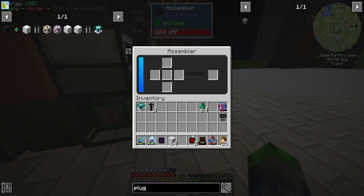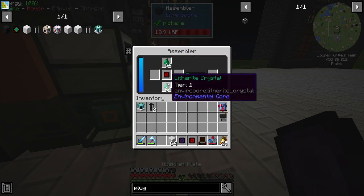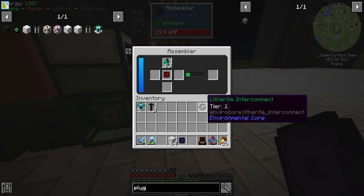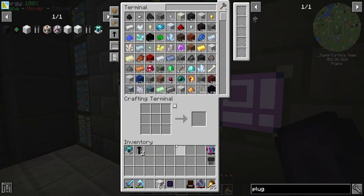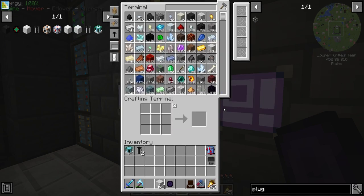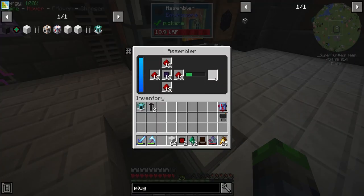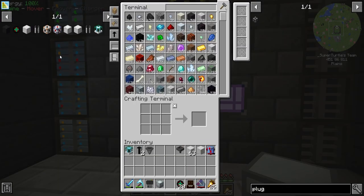We need the Litherite crystal — there we go. That's new in the mod, I don't remember seeing this before. We need 20 of those Litherite interconnects. You can't take them out with a hopper, you've got to sit here and collect them each time. With the 20 interconnects crafted up we should be able to proceed — and we got 22.